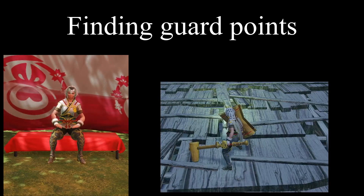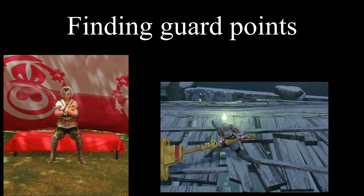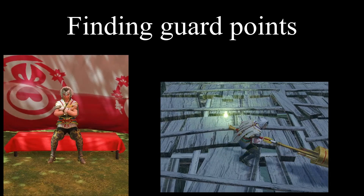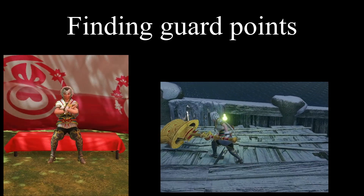Blocking an attack here will keep you in your normal mode. But if the animation plays through without blocking an attack, you'll find yourself in axe mode — a slow, clunky, and unpleasant state to be in for standard charge blade operations. Consider this as punishment for mistiming your guard point.